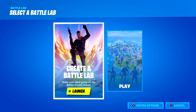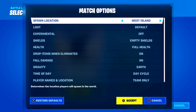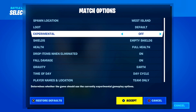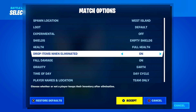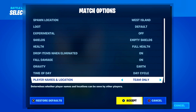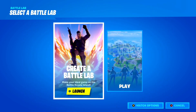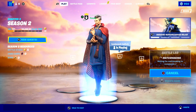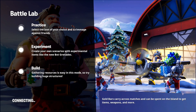When you ready up in Battle Labs, it's going to take you to this screen. What you want to do is press the button for match options and set them basically like mine. For the spawn location, it doesn't really matter — just spawn wherever you want. Make sure the loot is default so it simulates a normal game of Fortnite. Make sure Experimental is turned off. Shields — make it empty and full health just like a normal game. Drop items turned on. Full damage on. Gravity Earth, time of day like the Day setting. For this one, make it team only. Once you've done that, just press save and load into your private Battle Labs game. It should only take a few seconds before you guys actually load in, and once we get in I'll be showing you exactly what you need to do to make a full bot lobby right now here in Season 2 of Chapter 3.